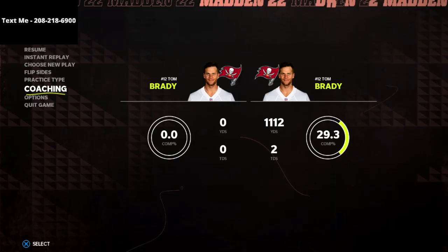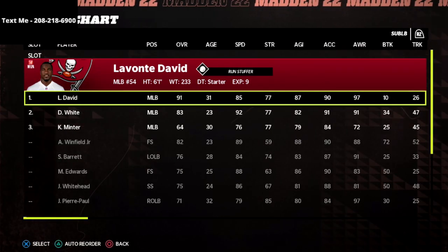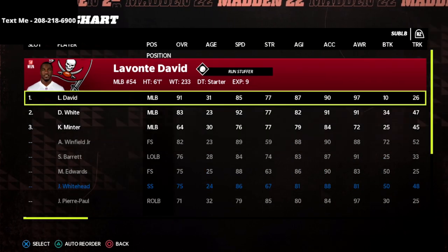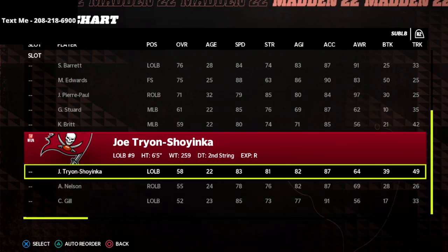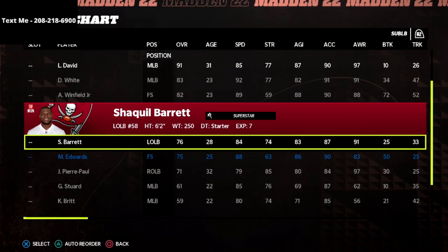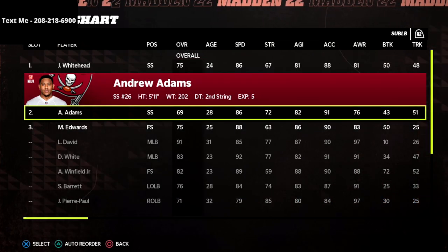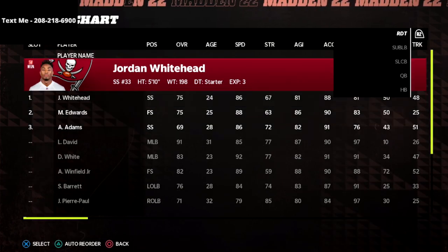Here's a little trick: go into your coaching, into your depth chart, and go to your sub linebacker position. You're going to sub in strong safeties to that position. For the Bucs they only have two strong safeties, so put whichever one you want as your outside linebacker at the bottom — it may look something like this.